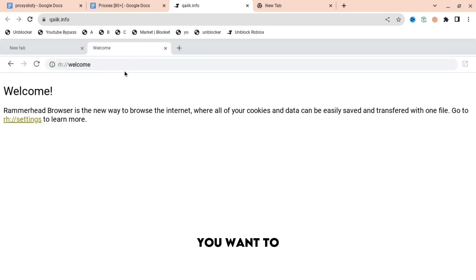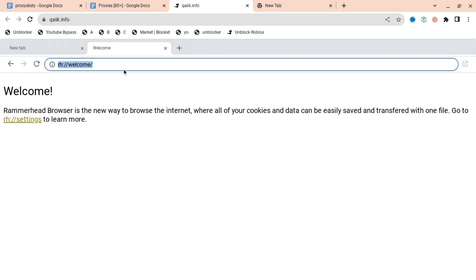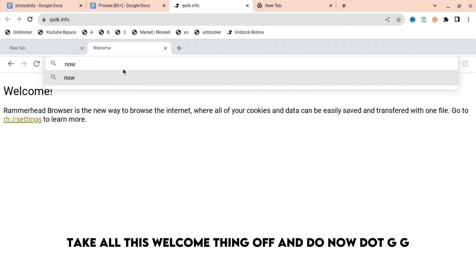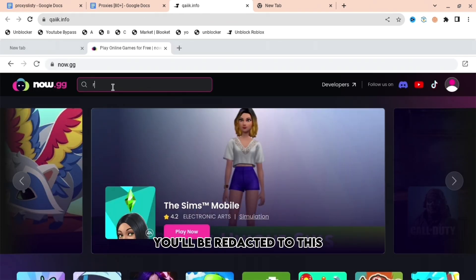When you are here, you're going to want to search up now.gg. Take all of this welcome thing off and type now.gg. Press Enter and you'll be redirected to this.